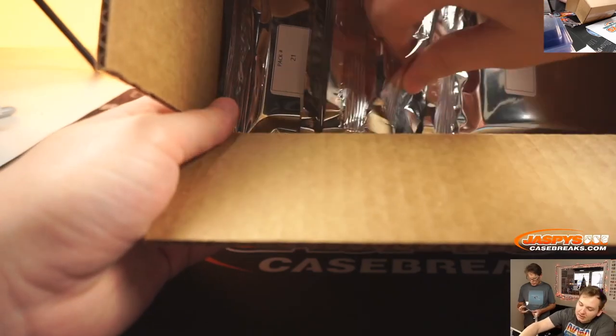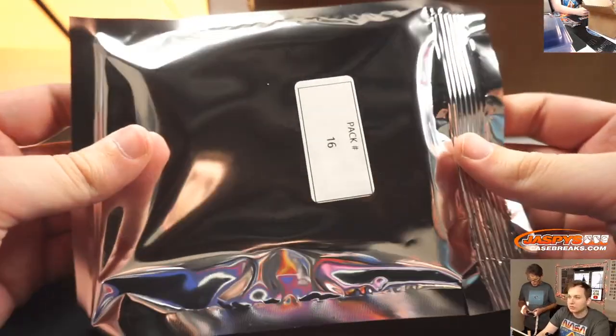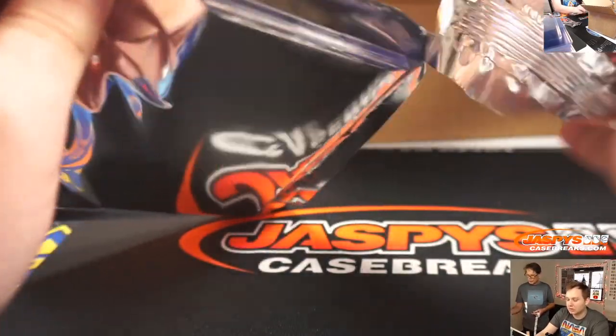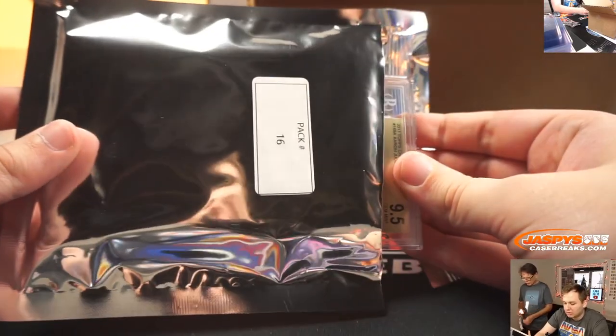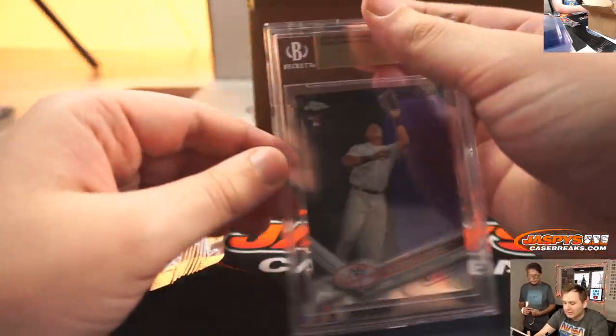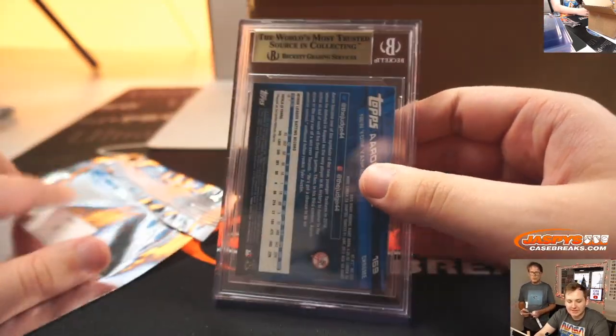Pack 16 up next — Robert Throne. Graded card here. It is a 2017 Topps Chrome rookie card of Aaron Judge, gem mint 9.5. Pack 16, Robert Throne.